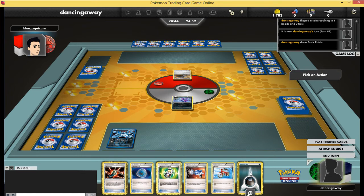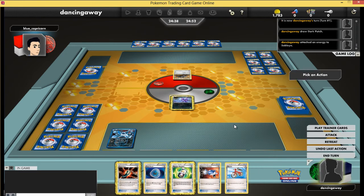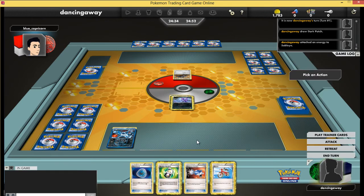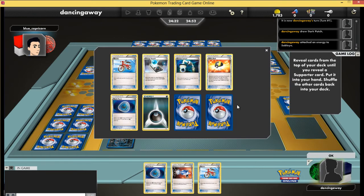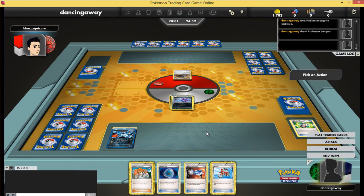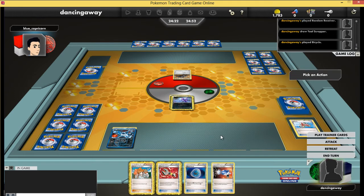I rip the Random Receiver, so I'm going to have that Supporter on turn one, which is pretty nice. With the energy I'm going to get Junk Hunt rolling. I also get a Darkrai on my Absol, and there's even a Bicycle if I want to draw an extra card. I'll play the Bicycle since I'm playing a Juniper anyway, though it gives me another card to discard — a Tool Scrapper, but it's not the end of the world.